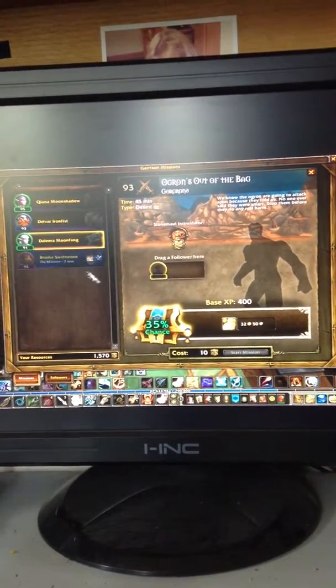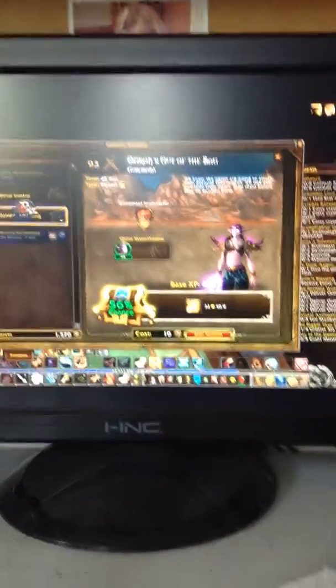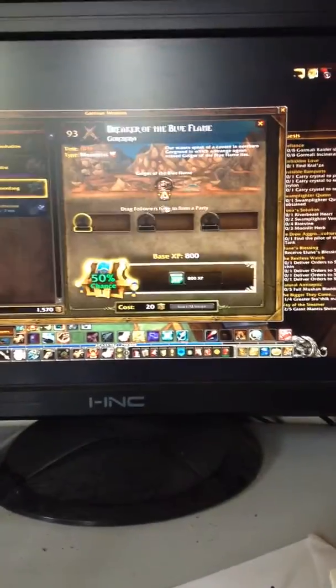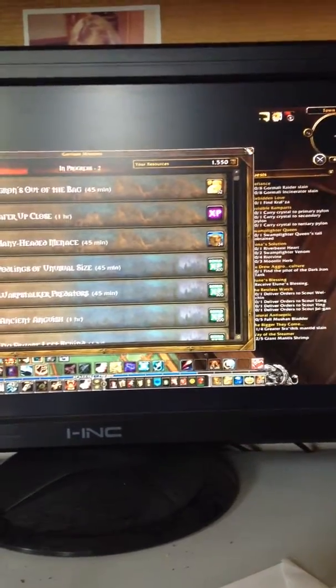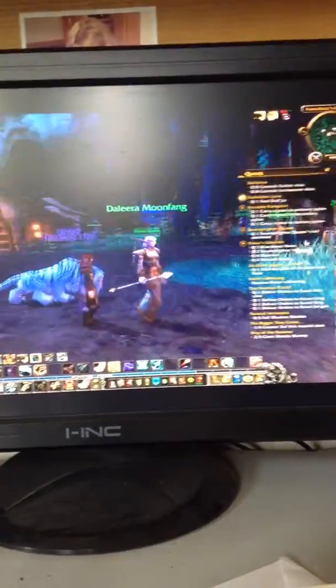I can get 32 gold and 50 silver if I do this quest. Level 56 is too low. This is a 10-hour mission — 61, 69. I'm going to do this one because this follower needs to get leveled up. Then you can just watch as your followers go out on their mission.